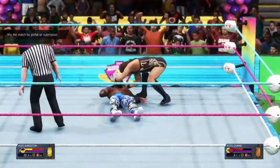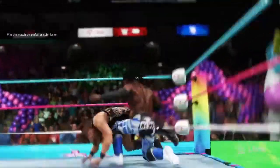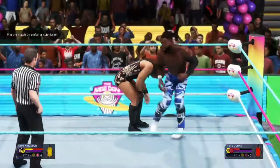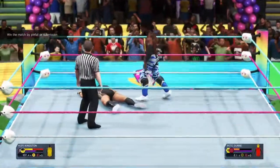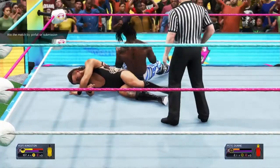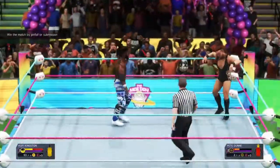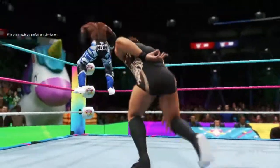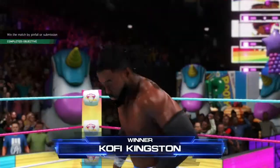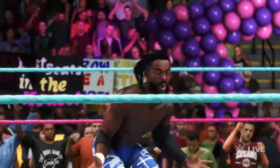What a maneuver — picking him up and dropping him down. One, two, and no — Kofi Kingston kicks out at two! Kingston reverses, picks it up and drops him on his knee. Kofi looking for the Trouble in Paradise — going for the cover, one, two, and he kicks out at two. Pete Dunne with a never-say-die attitude. Monkey flip by Kofi and a crossbody — one, two, three! That's all she wrote, Kofi Kingston picks up the first victory!